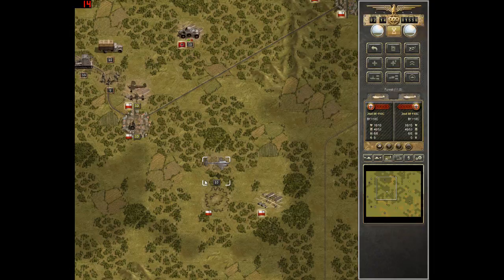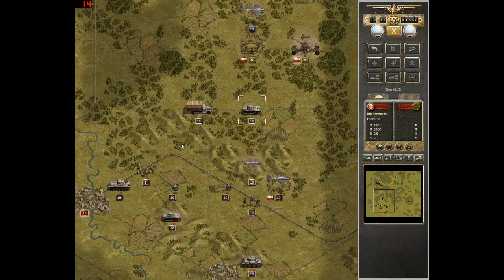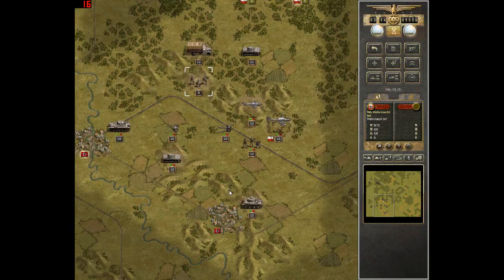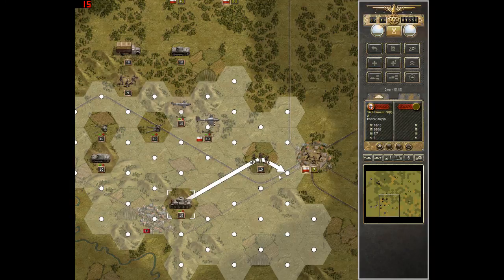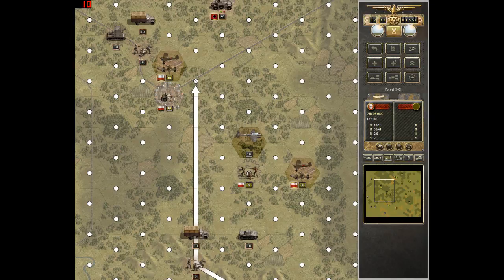I want to recon a bit more, so I'm going to move over here. They've got plenty of air and ground troops there, so let's move these troops north — just enough to the point where I think I can actually take that airfield. And these troops we're going to send to this rail junction.